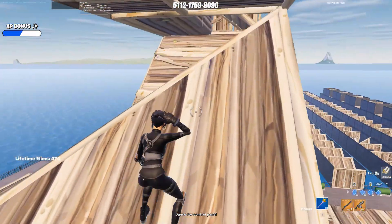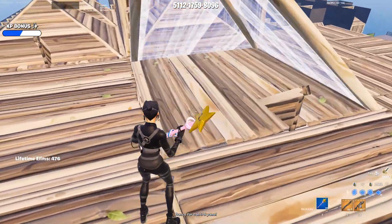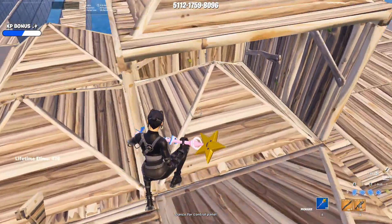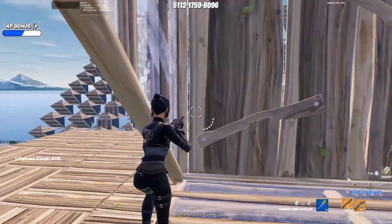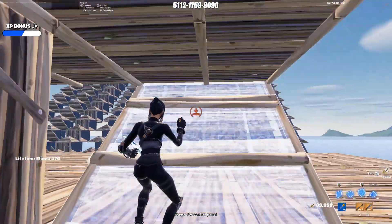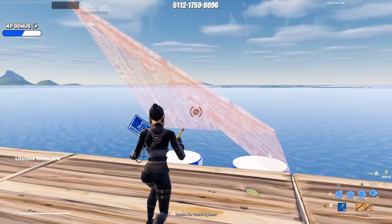Another way you can handle that: say they're going underneath you and they're about to edit, what you can do is actually edit down, take the wall, and then come back if you want, or go down with them and cover the wall like that. It's your choice — one of the many ways you can sort the situation out.